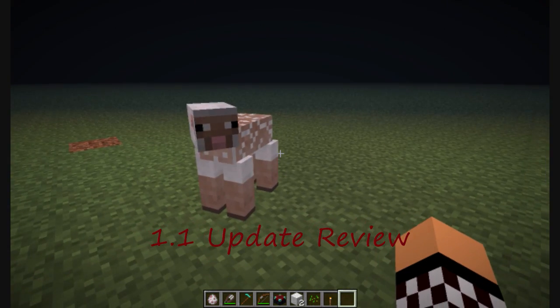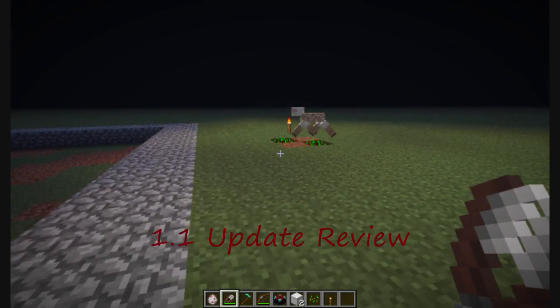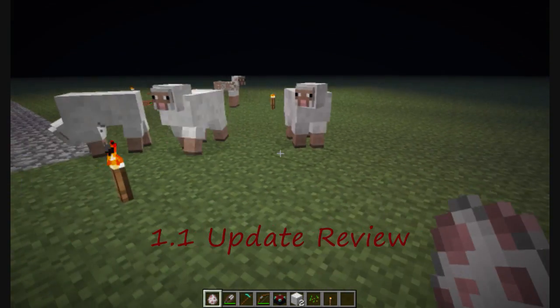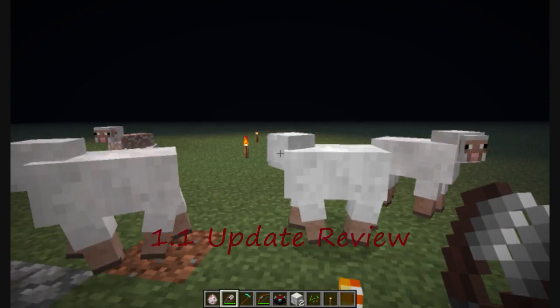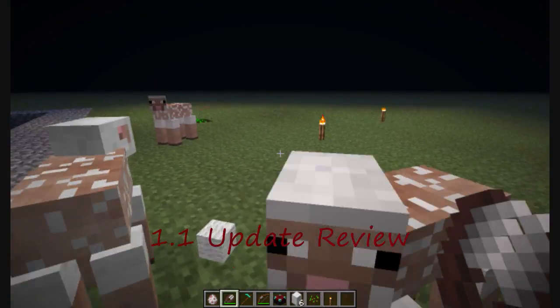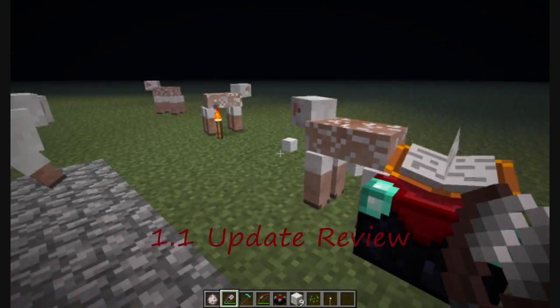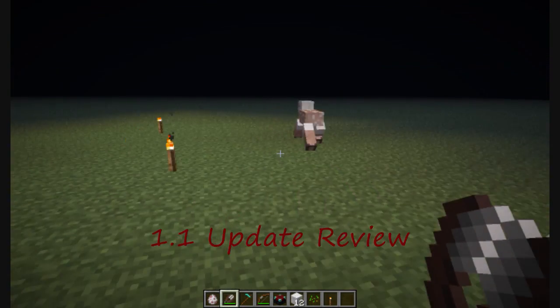This little sheep here will take his time but he will actually eat the grass, so we're going to keep an eye on him. Let's just spawn a lot of sheep. Oh, he ate some grass! They do eat grass even if they're not sheared — they do eat grass now, which is very cool. It's a very sweet idea.